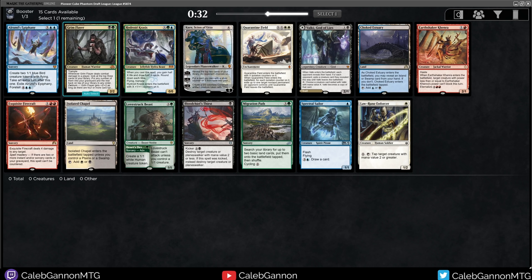Hello and welcome to Pioneer Cube. I have no idea what's in the format, but I'm guessing it's Pioneer Playables. We have a Time Walk, Exquisite Firecraft, Lovecraft's Beast, and I love Spectral Sailor. I think the Mana Fixing in this format is going to be quite bad, so you really do want to try and stay single colored if possible. Karn helps you stay open. I think Planeswalkers are probably quite good in a format like this, so I don't mind taking Karn just to see what happens.